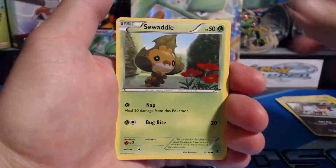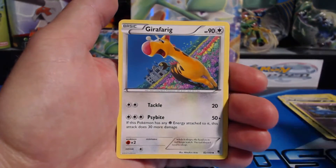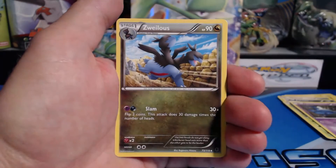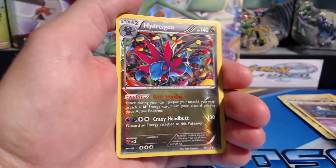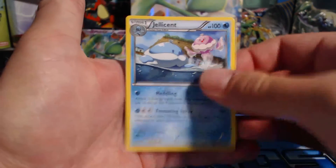Bronzor, Purrloin, Dewgong, Whismur, Zubat, Girafarig, Mewtwo Spirit Link, Zweilous. Another Hydreigon holographic rare — well, reverse holographic — cool, cool. And a Jellicent rare card.